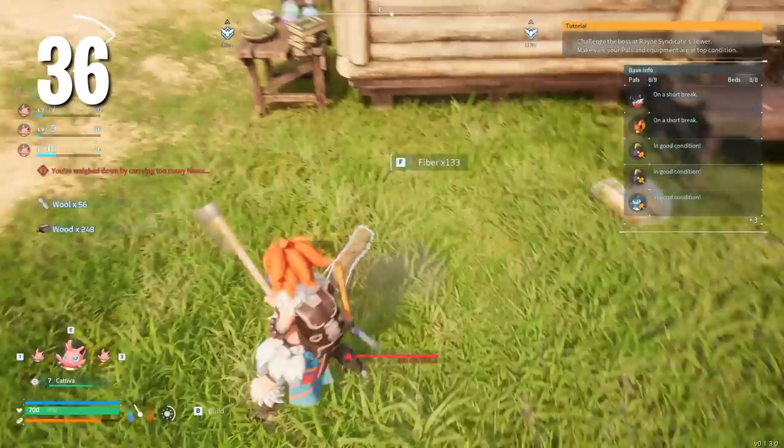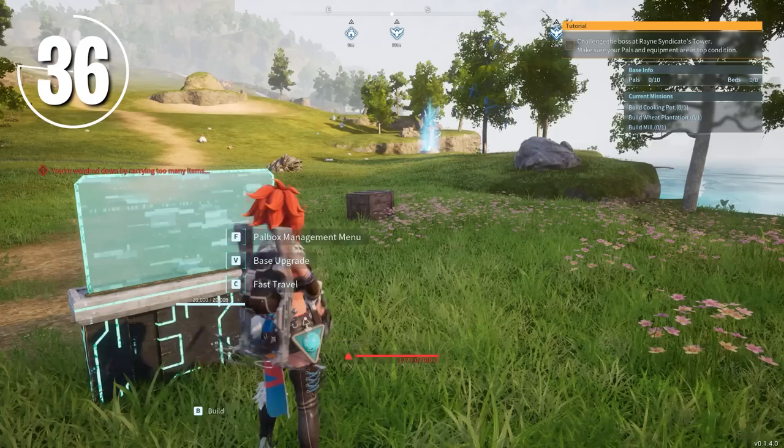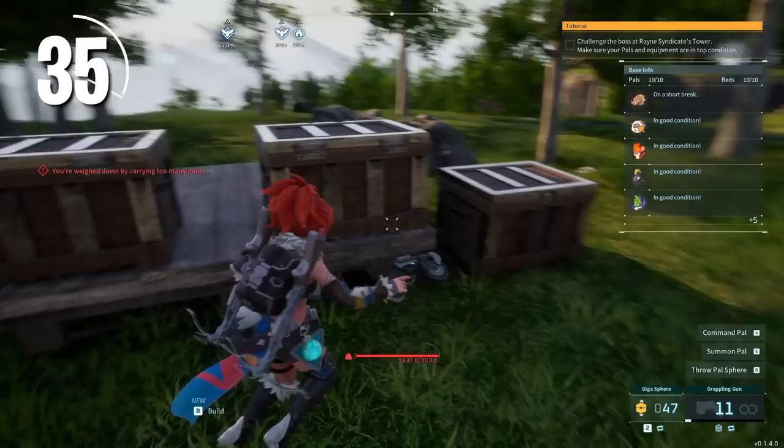If you're struggling to move large amounts of resources in your base while over-encumbered, you can still use the grappling gun to move around. This is especially useful while moving your base to another location — take as many materials as you can hold, grapple to your pal box, teleport, and then grapple to your new chest location. A little trick: you can unequip the grapple and put it back on to reset the 5-second cooldown timer.